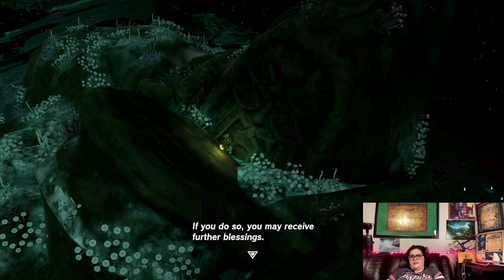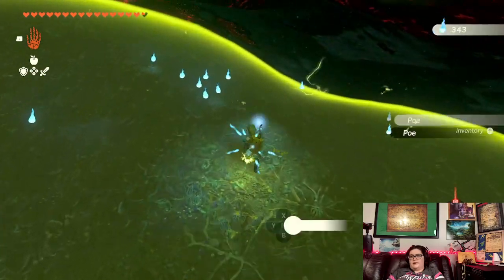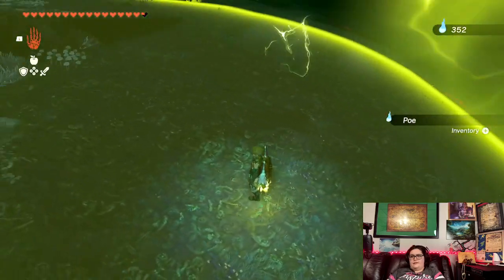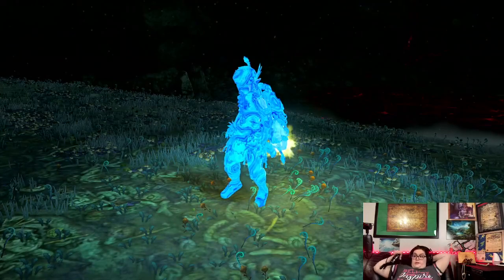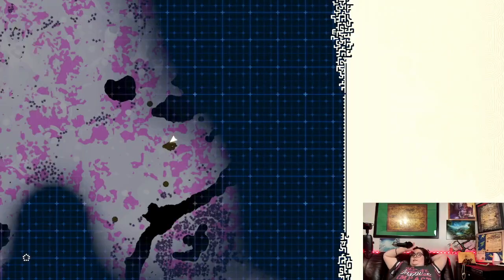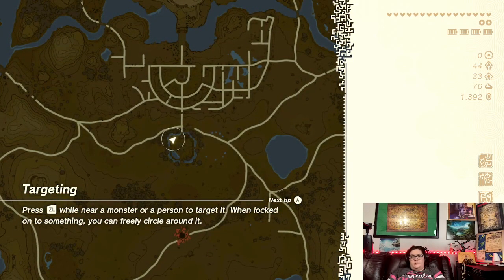Seek my brethren in this land. If you do so, you may receive further blessings. Where else are your brethren at? I guess I can go back upstairs to Lookout Landing and talk to that one. Let's go back up top to Lookout Landing and see if that poes statue will tell us where more of his brethren are, because apparently they give us specific outfits. How many bargainer statues are there? Probably one for each major region, and then there's the really big guy.